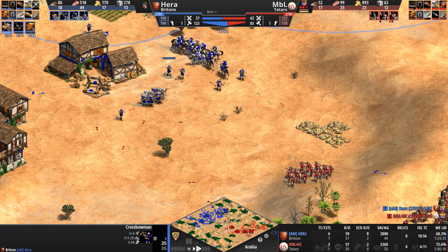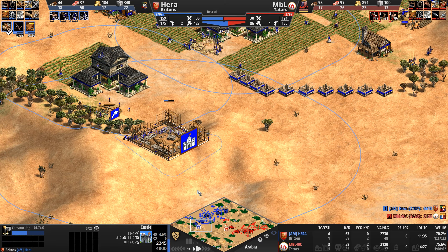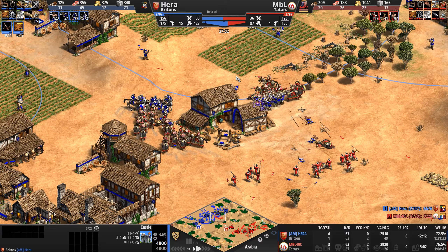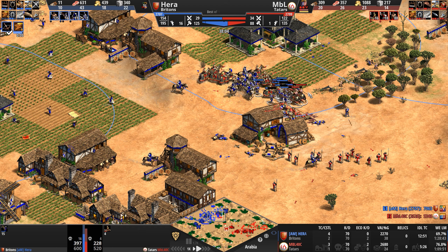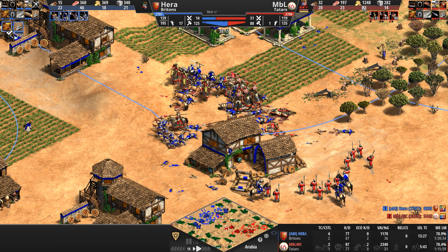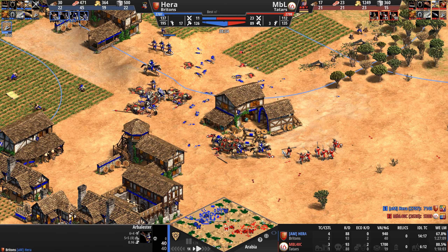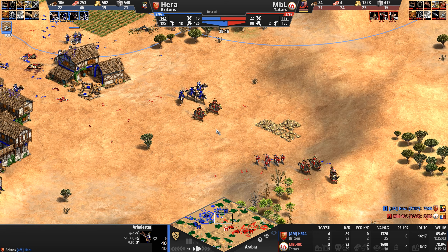10 range — and at any moment these become arbalests. Look at Hera — so defensive, protecting his flanks with a castle to the south and one to the north. The Keshiks move in. MBL realizes these guys can become arbalests any second — he attempts a surround on the crossbows, wanting to block their path with bodies so the skirmishers can catch up. MBL's gold is going up, up, up. And now they ARE arbalests — attacking on 10.